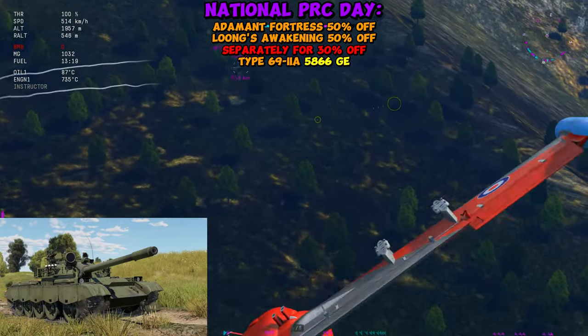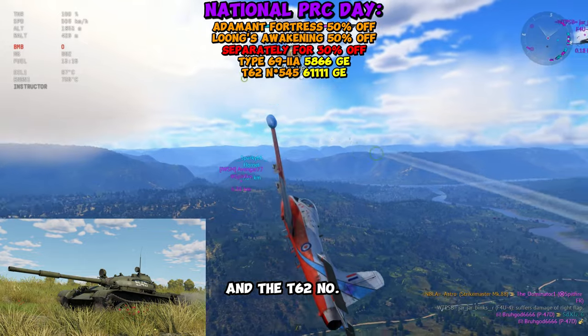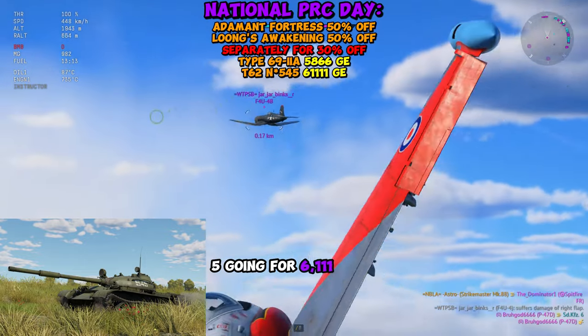For the rare tanks, you have the Type 69, which is going for 5,866 GE, and the T-62 number 545, going for 6,111 GE.